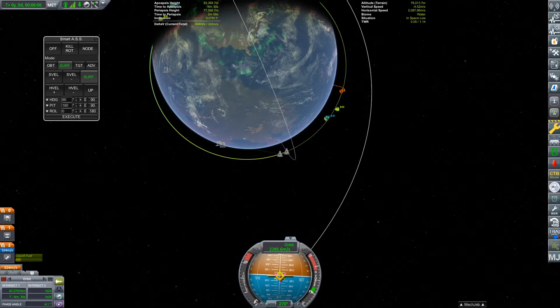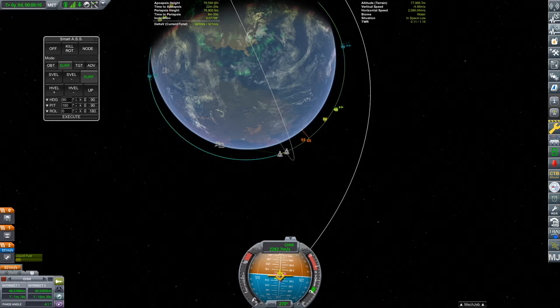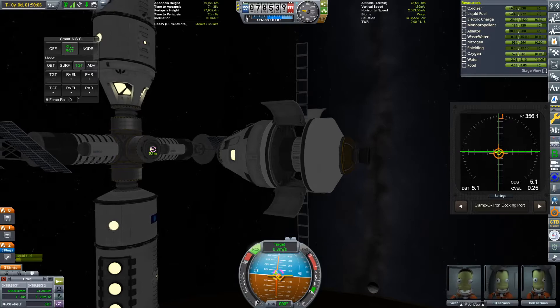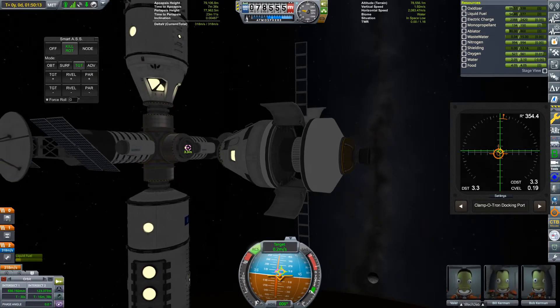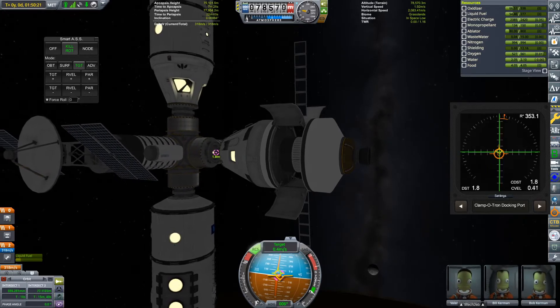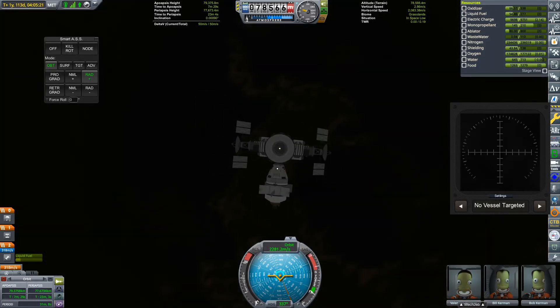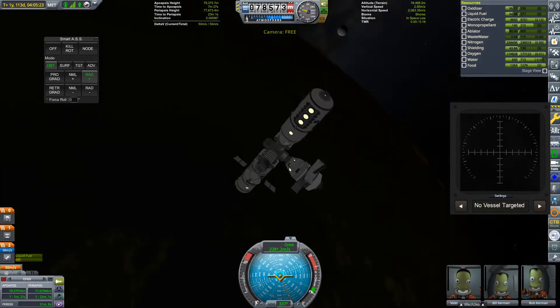As you can see from the map screen here, we're currently behind the space station in our orbit, so we're going to lower our orbit just a little so that we can catch up with the space station. After a few minor correction burns, we've arrived. Once again, we'll be using the docking port alignment indicator mod to help us with our docking. And there we go — Val, Bill, and Bob, welcome to Kerbin Space Hotel. Hope you like it, because you're going to be here for a while.